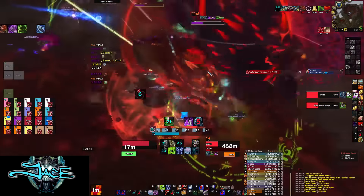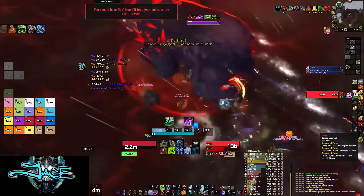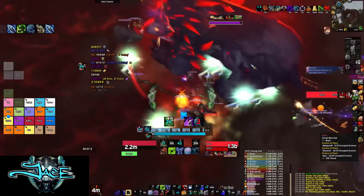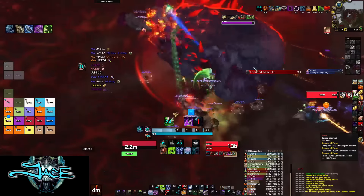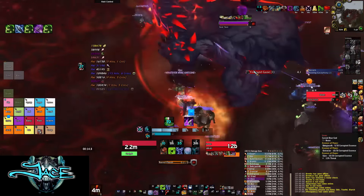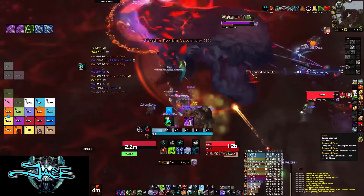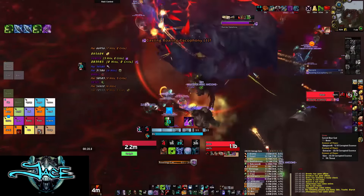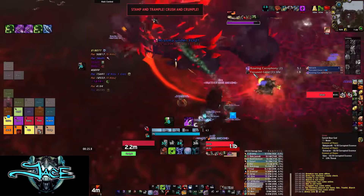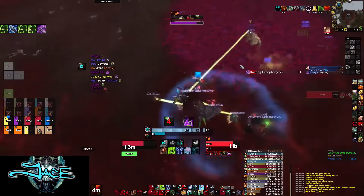Here's the kill video for Ursoc and I'm going to do a step-by-step. So here we are, we pulled the boss. All the melee and whatever people you have assigned in that group — groups one and two — are all on the left of the boss, and all the range are behind him. The key for this fight is that when he's doing his charge, you don't want to be in his hitbox if you're melee. He doesn't actually have to charge through the group; as long as the melee group is in his hitbox, you will all get hit.